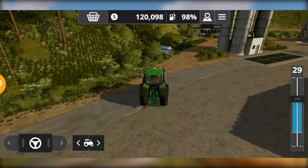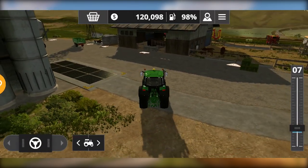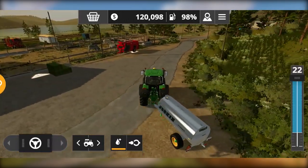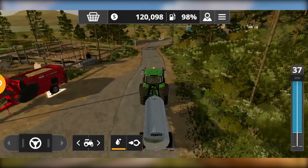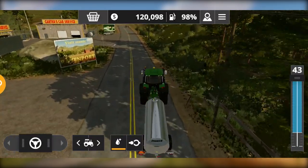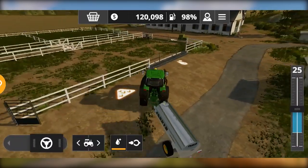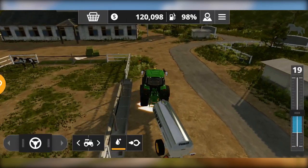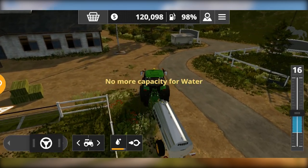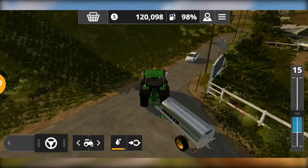The next thing we need is water. Here is the water tank — you can refill it from any water source. I've already filled this water tank, so I will simply move it to the horse stable and unload the water to their water drop. We are back at the horse stable, we drive the tractor here and you can hear the sound — the water is unloaded. That's the way you can unload water at the horse stable.